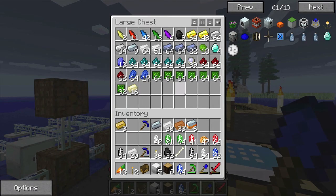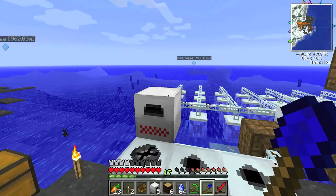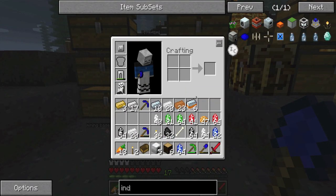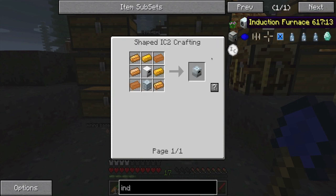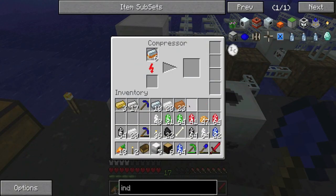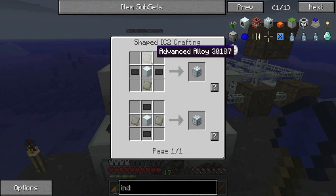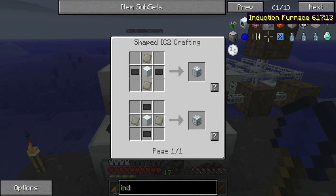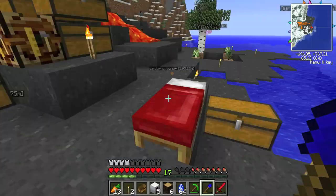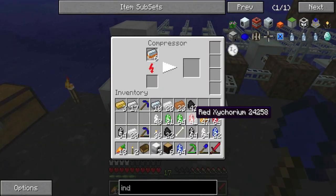We're gonna need to smelt up some iron - let's grab that. That's still cooking, that is really slow. We've got to make some overclocker upgrades soon, that'll probably be in the next episode. So mixed metal ingots - we needed advanced alloy, right? All right, compressor. Put that in there, let that cook up. How much do we need? We need two for each one, and I think I might want to make two induction furnaces, so we're gonna need four. We need to find our coal stash - here it is. I think we need to compress that too.